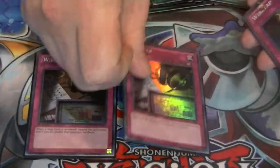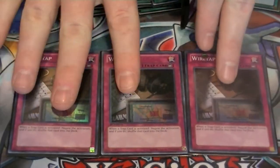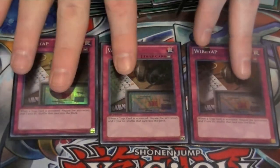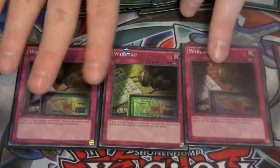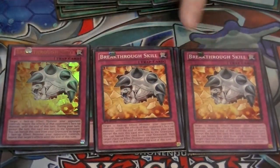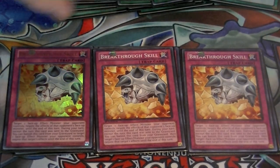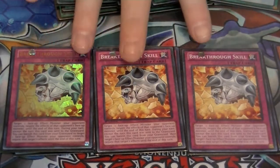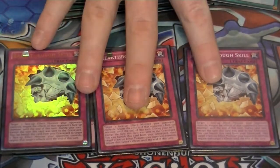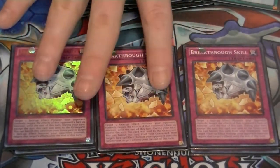Now for our traps, three copies of Wiretap. This way I don't have to worry about anything like Mirror Force, Bottomless, Torrential — anything like that. It just sends it back to the deck. Three copies of Breakthrough Skill, a very good card. If you need to get off a specific play and there's a specific monster negating that play, you can just activate this to negate that effect until the end of the turn. And if it's in your graveyard, you can use it again during your turn, but only if it wasn't sent there the turn you used it.